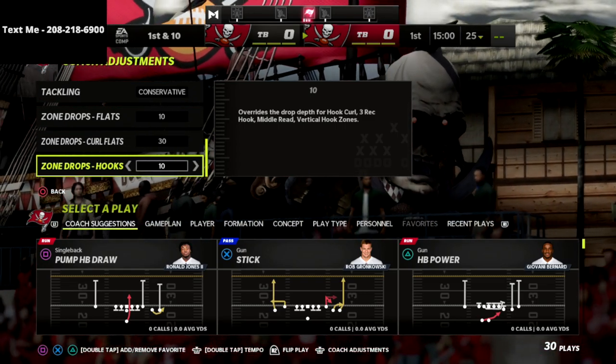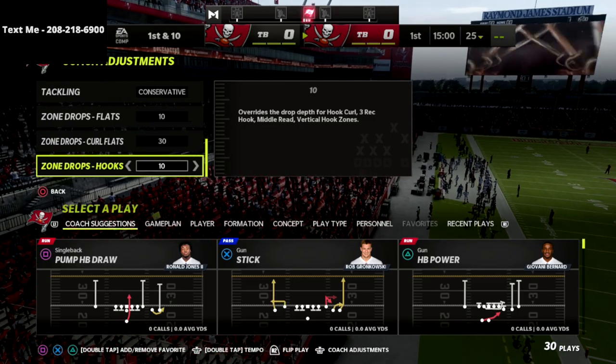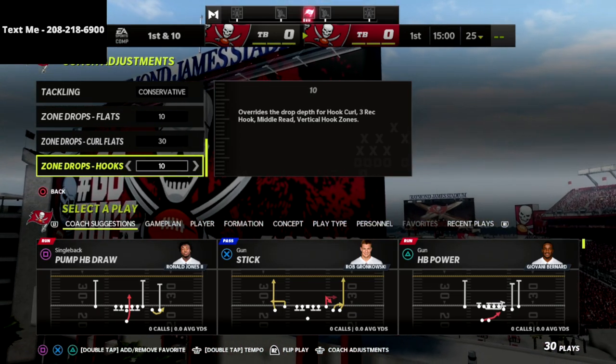What's going on guys, my name is Cody. Today we're talking about Big Nickel Over G defense. I've been saying for a long time that the Big Nickel Over G is going to be the best defense in Madden 22.